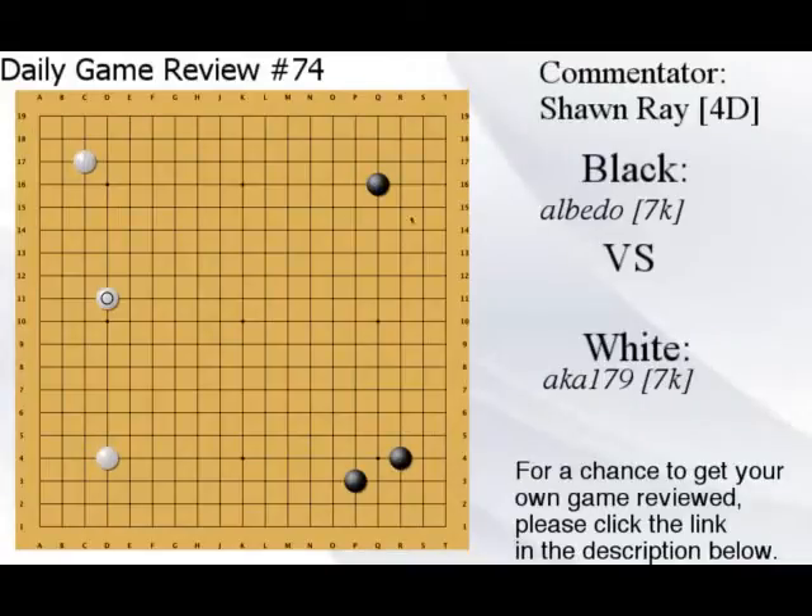This is fine because it's a five-space exchange from 3-3, so it looks fine. Black chooses to make his own side — you could also choose to approach here, which seems interesting. But this move is just bad. Remember our basics, guys: corner, side, center — that's where we make territory, the most efficient and effective. This is just being silly, it's not good at all.